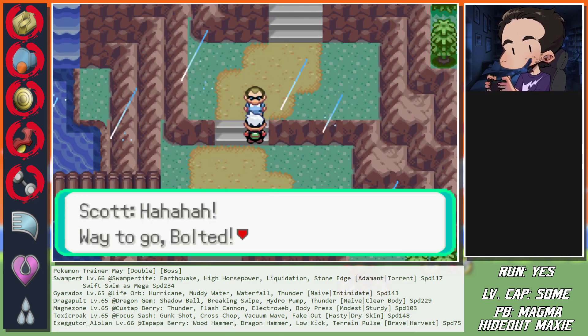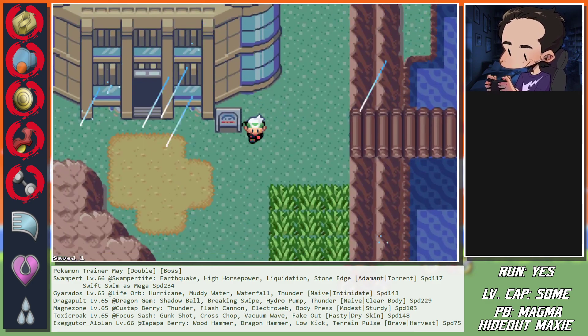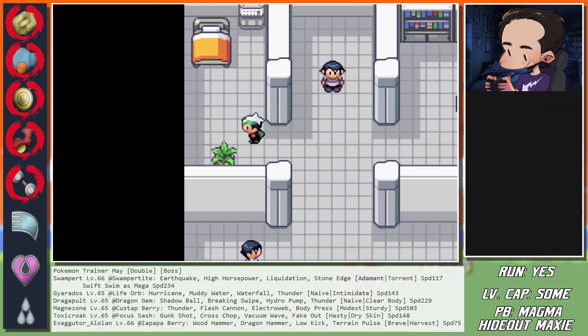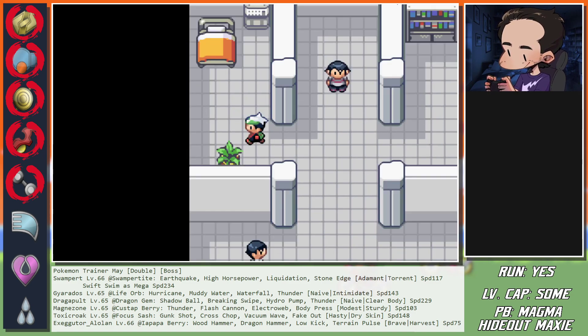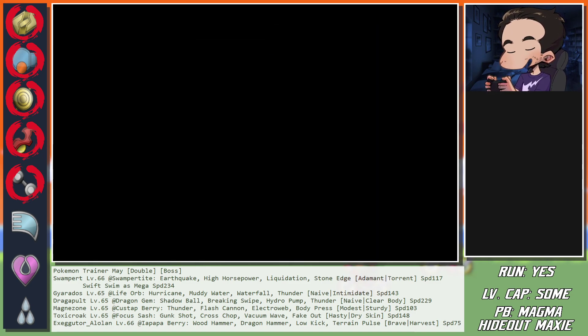Now with Castform on the field at Speed 125, it has become Water type. So I'm going to Close Combat and Hyper Voice - is that enough?